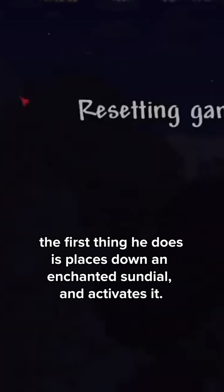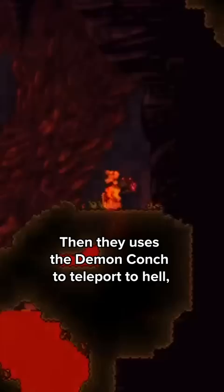Upon spawning into the world, the first thing he does is place down an Enchanted Sundial and activate it. Then they use the Demon Conch to teleport to hell, throw a Guide Voodoo Doll into the lava, whip out their Zenith and kill the Wall of Flesh in just a couple seconds.